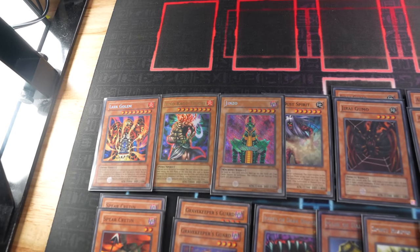I wager Lava Golem. I wager Guardian Sphinx. The stage is set for the next hunt — let the duel begin. Actually, I want to go for your Jinzo next time. We could do a double wager — I get my Jinzo back, you can have my Mirror Force back. So a double wager: two cards on the line. Dice roll to see who goes first — I got a five, so I'll take the first move.